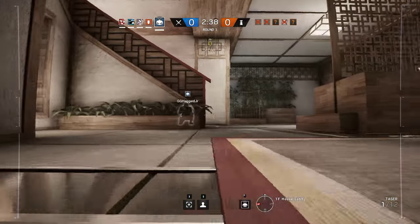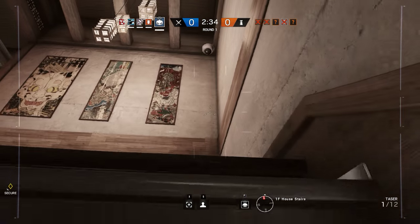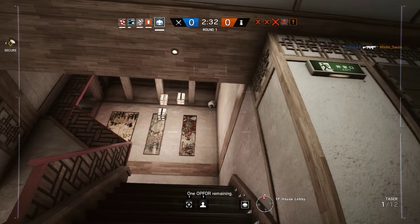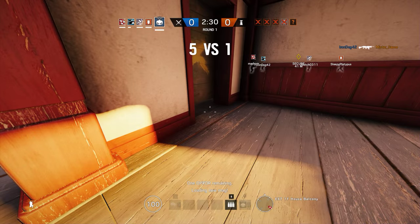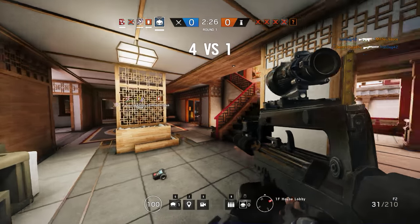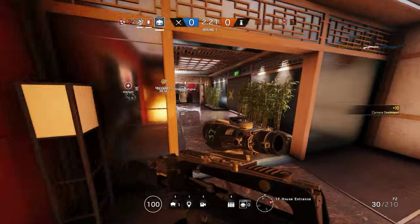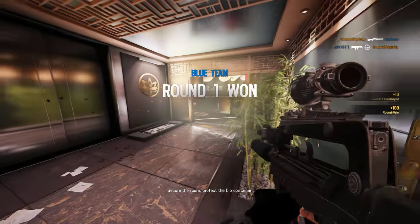Where are the enemies? They must be upstairs or something. Do you want to go upstairs? There was one at the bar — I killed him. Oh shit! There's a Twitch drone. Where are we? On my axe. Literally on my axe. Secure the room. Protect the biohazard container. Got him.